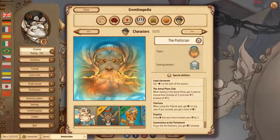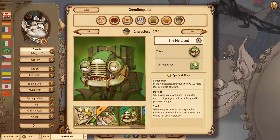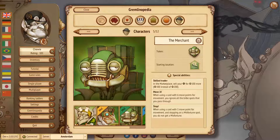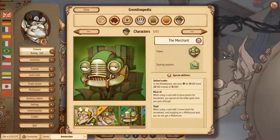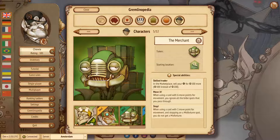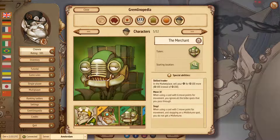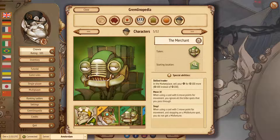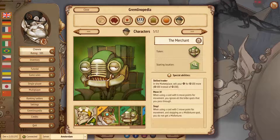The character with the most changes is the Merchant. We reworked the ability called Move It: when using a card with six move points, you can now ignore all bribe spots you pass through — very handy when trying to ascend to the Astral Plane. The second new ability is called Stop: you can use a one-move-point card to stop at a misfortune spot and not have to pick a misfortune. It's a trade-off — you move slower but avoid the misfortune. Some one-move-point cards also make you skip your next turn, adding further penalty, but in certain situations this will be critical to winning.